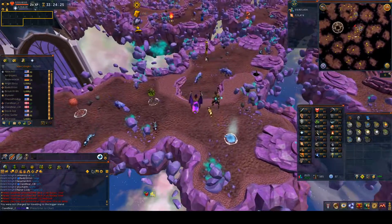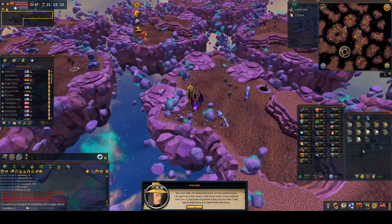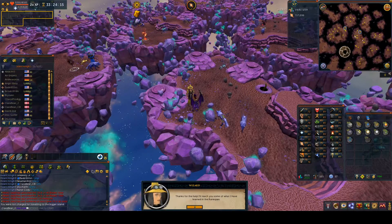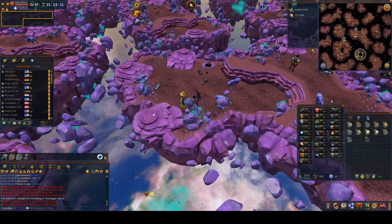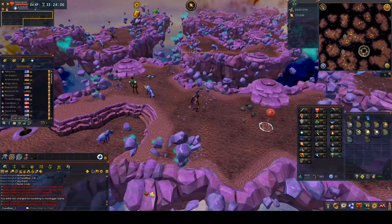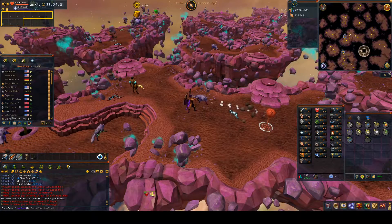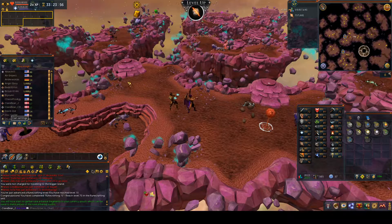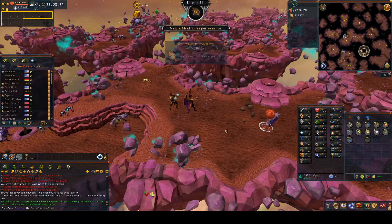Runecrafting is stupidly simple - I literally just have to stand there. Especially if you're doing the nodes instead of the creatures: you click once every five minutes and wait, and then every two clicks a yellow wizard shows up and you give them some runes. It's stupidly easy. Level 70 Runecrafting - it's not my lowest skill by far, which is unusual, but I'm quite enjoying it in here.